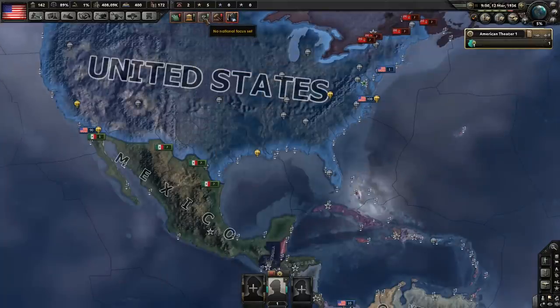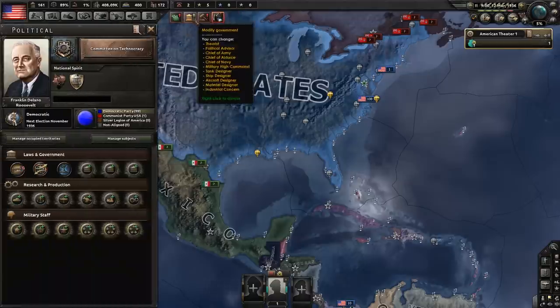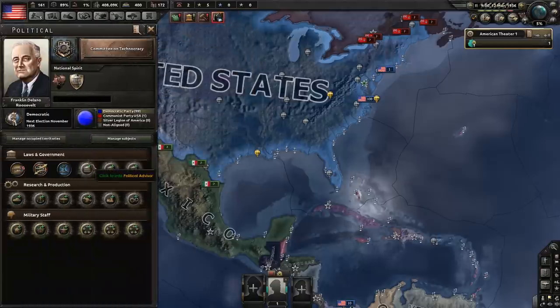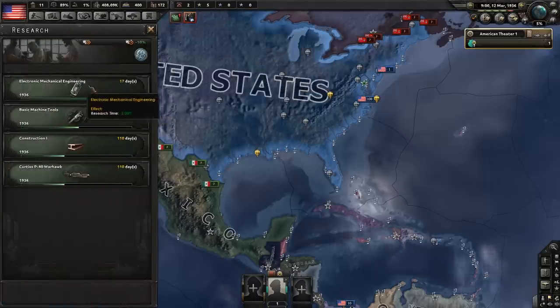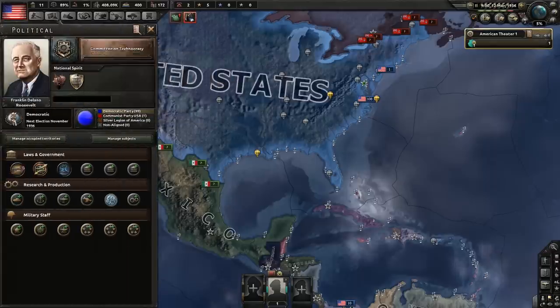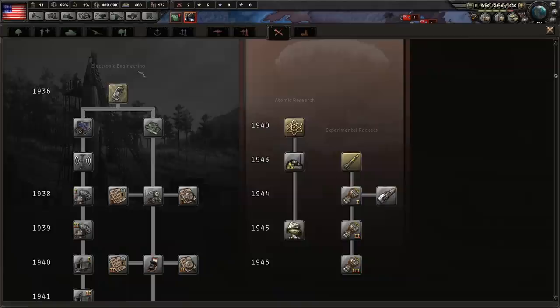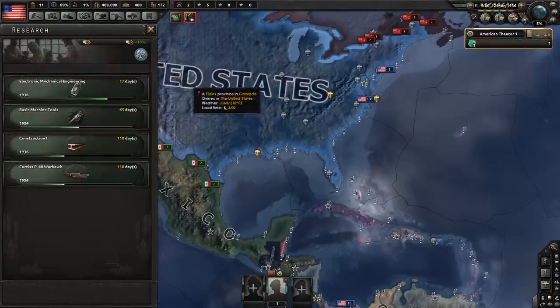After WPA is done, go down Committee on Technocracy. With your 150 political power, most people would assume I'd say Silent Workhorse - nope. Go to Industrial Concern and select Electric, specifically General Electric, because it gives you a bonus for electronics research. The Committee on Technocracy is going to give you bonuses for all future mechanical research past the first one, so you'll be running on a huge research bonus.